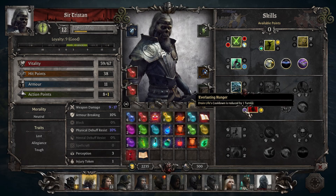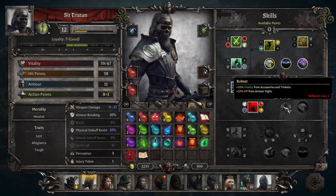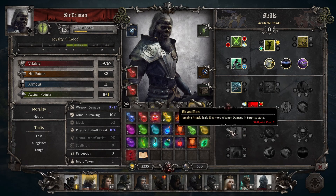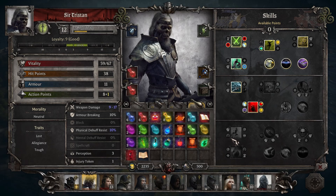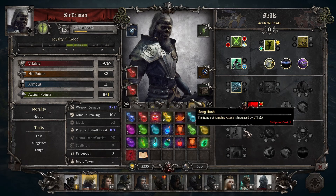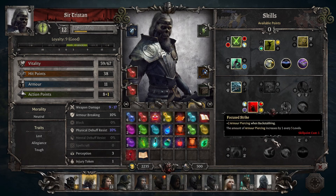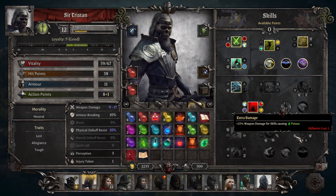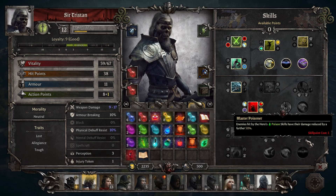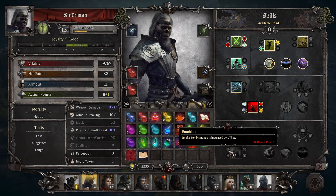Tristan is a member of the Lost, or Undead, in this game and gets the Lost trait, making him immune to poison and bleeding status effects. It also means when he speaks there's a really cool, raspy undead sound to his voice. The Tough trait makes his injuries require one less round to heal. Finally, the Allegiance trait gives you an immediate plus 6 bonus to loyalty. Tristan has a couple of events that pop up which will increase his loyalty, and he can gain loyalty from court titles. All of this together means even though he is neutral like Lady Bodicea, his loyalty meter is much easier to max out.